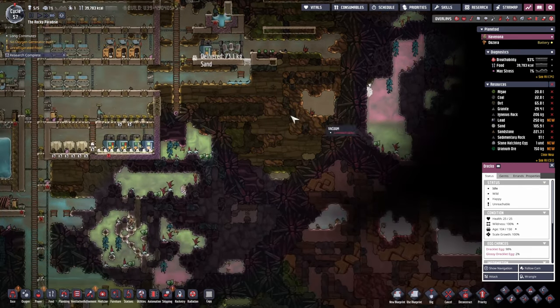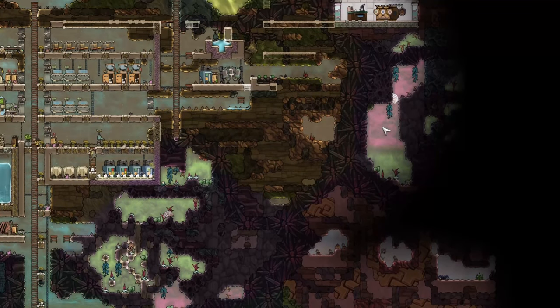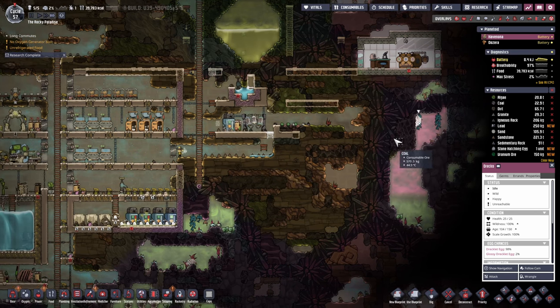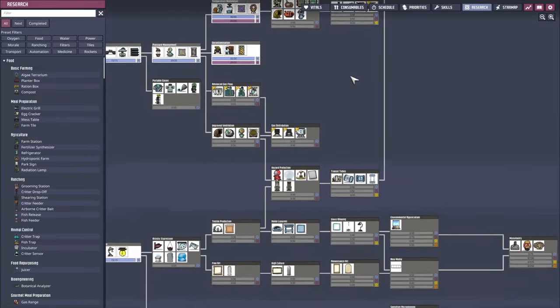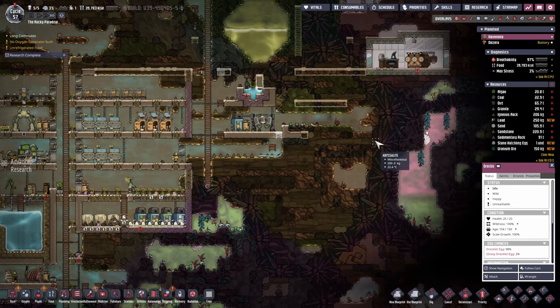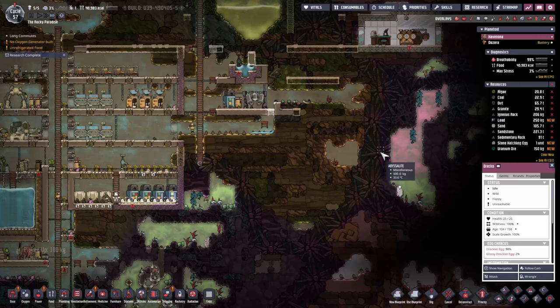The other trekos we currently don't have on our map are the glossy trekos. The glossy trekos are great because after shearing them we'll get some plastic as well, and plastic is gonna be very handy. Pulling up the research table and scrolling down - transit tubes, which help our duplicants travel around the map much faster. Plastic is also very handy because we can melt it and turn it into naptha, which is quite good for early game liquid locks.